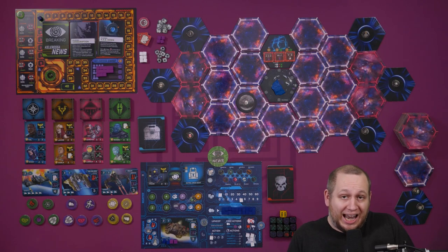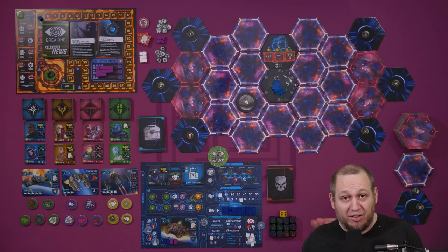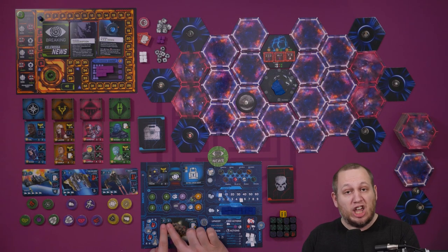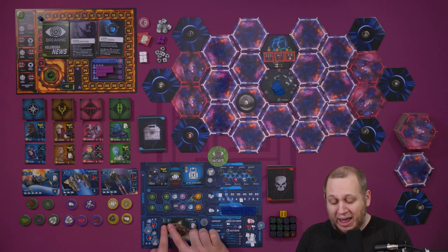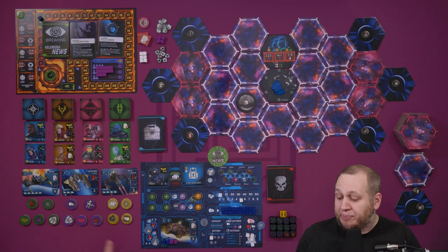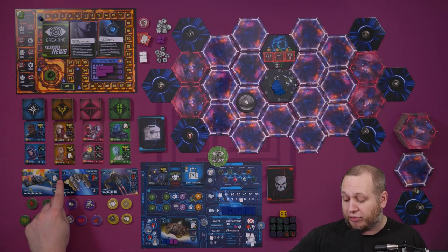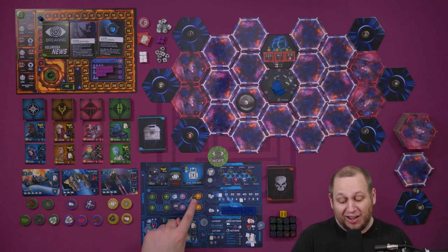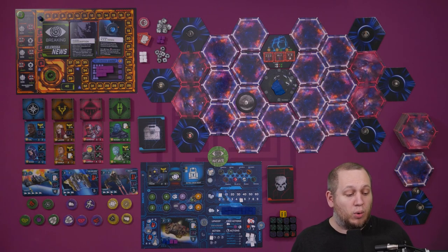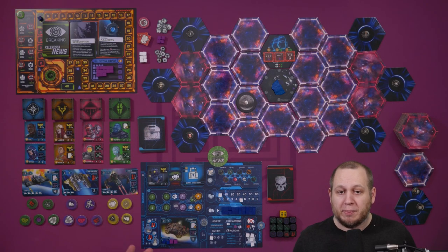Let's start talking about movement and exploration. Drift allows you to move one space. Full speed allows you to move your maximum number of spaces, which equals the number of hexagon movement symbols visible on your ship and across all of your upgrades. Currently we have two. With certain upgrades or ships we could have three or four, and we can also get planetary bonuses that give even more movement.